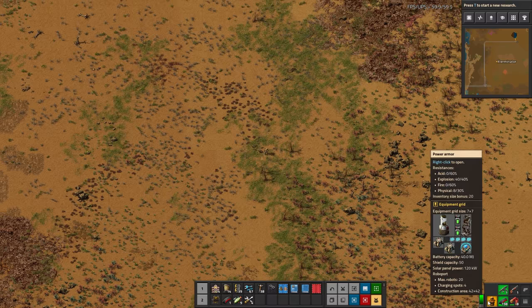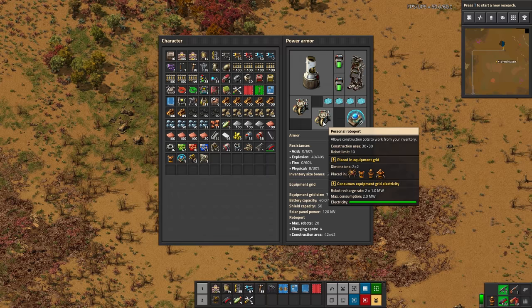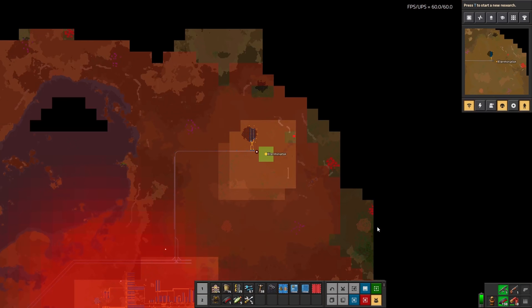We actually have even just one exoskeleton and it does help quite a bit. We're making our way out here at a fairly decent pace. Now I would like to put in some lasers. I hate taking these roboports out because when you take these out, what ends up happening is that you lose the charge that you had, and that's obviously a bit of a problem because when you put them back in they have to recharge.